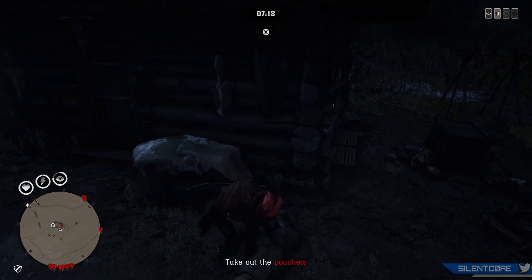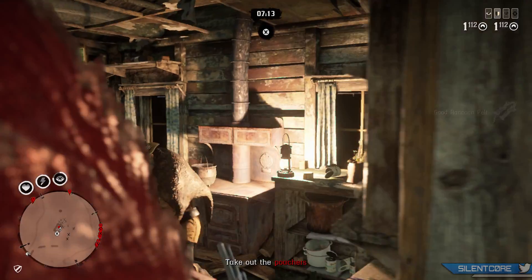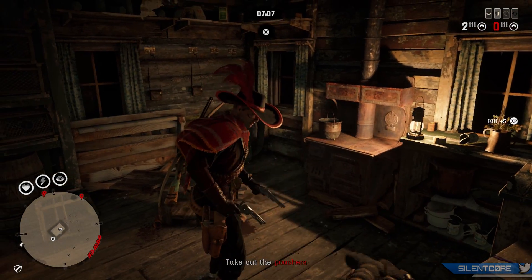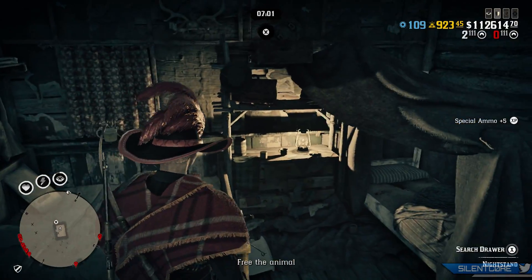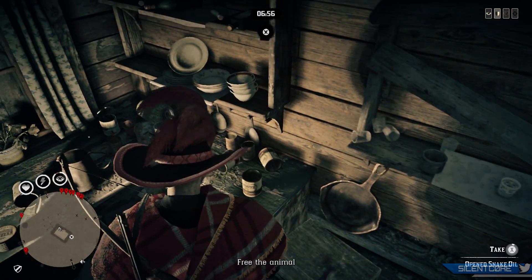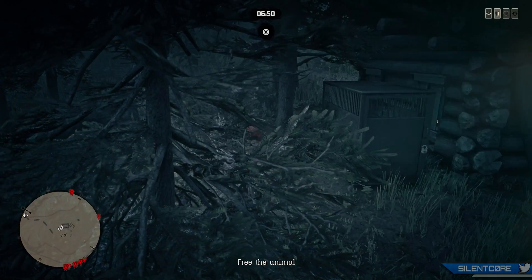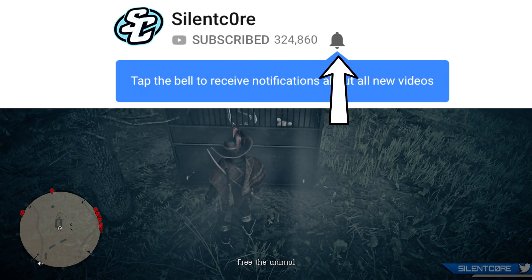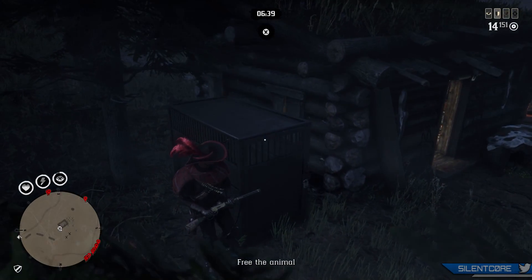Rockstar finished this update by mentioning that in the weeks ahead, look out for even more legendary animals to track, new gameplay updates, additions to both Gus Macmillan's store and the Wheeler, Rawson and Co catalogue, new fossils for collectors to find and deliver to travelling saleswoman Madame Nazar, and more. Let me know in the comments what you think of this update — I'll have more videos up in the next few days going over tips, tricks and the best ways to level up. Be sure to subscribe so you don't miss out, have a great day guys, and I'll catch you in the next one.